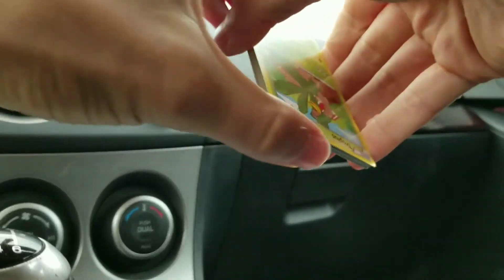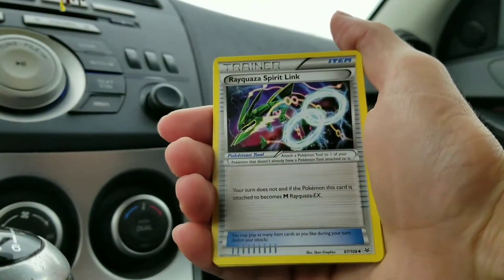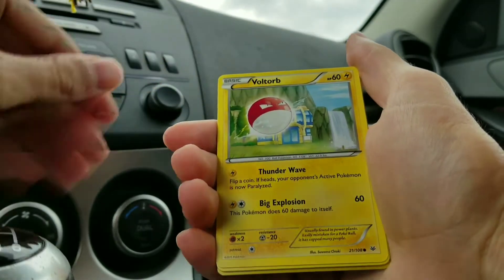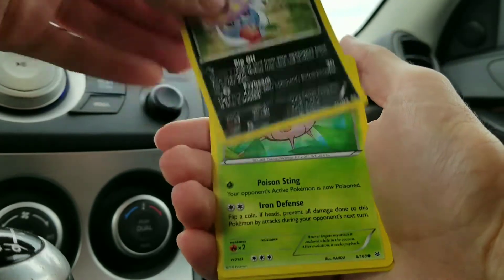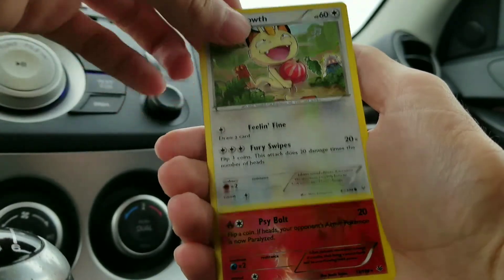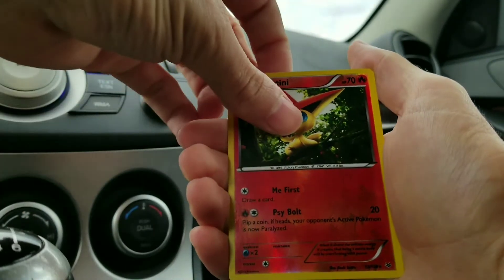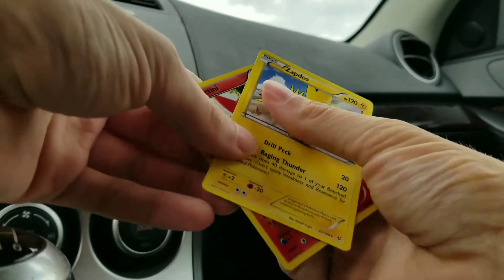Sun and Moon is messing me up. Flip it back around. Got a Tropius. Skyfield. Rayquaza Spirit Link. Spearow. Voltorb. Inkay stealing a little berry. Cascoon. Meowth with his berry, and it's not stolen yet — you can see Inkay in the background about to steal it. Victini, pretty cool. A rare reverse. And at the end, got a regular rare Zapdos.